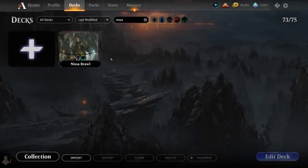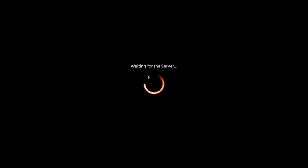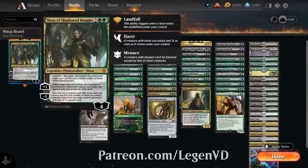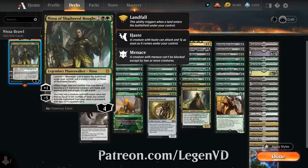Hello and welcome to another Historic Brawl Games video. Today we're taking a look at a Black-Green Nissa of Shadowed Bows deck, as voted on by my supporters on Patreon, featuring the 4-mana Planeswalker that starts out at 4 loyalty.